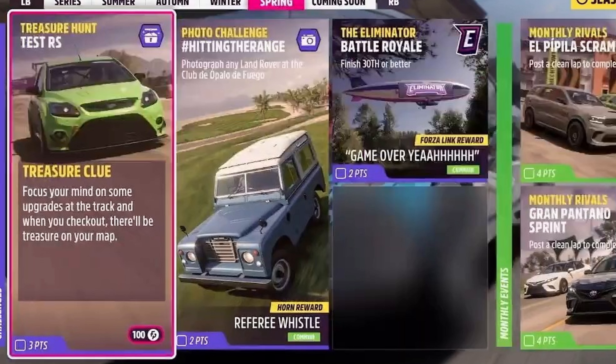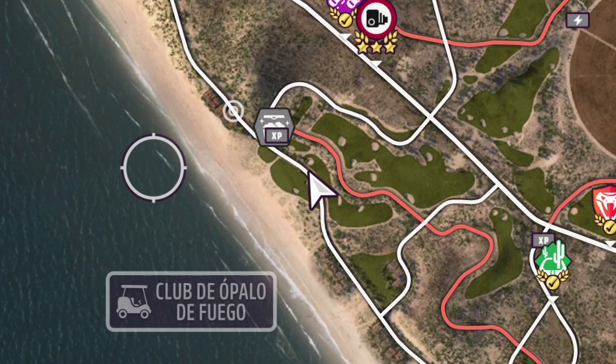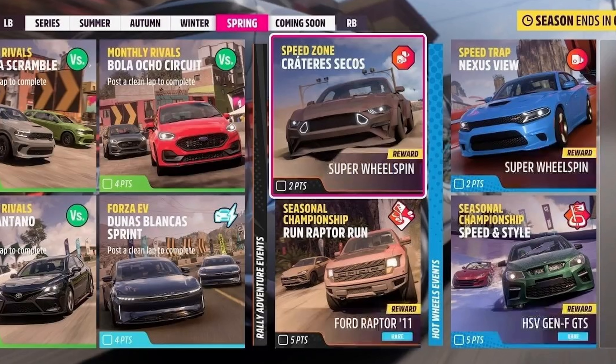The photo challenge: just go down to Club Opelo Flamingo, or whatever it's called, in a Land Rover and take a picture. The test track is where it was last week — it's at the Ryzen Main Festival site. Go in, add a basic tune, and you'll be done. The photo location is the Club, the Opeo, the Fuigo golf course on the coast.